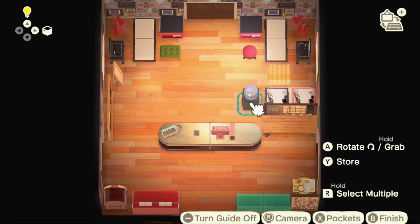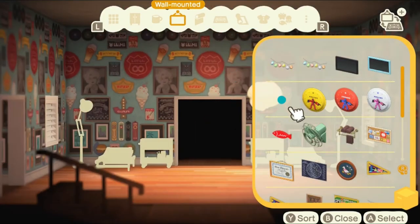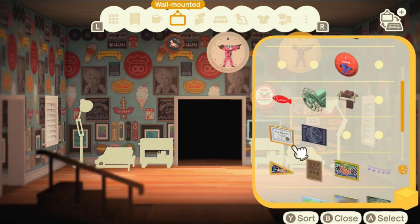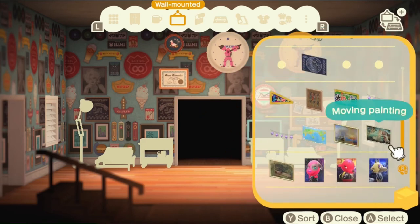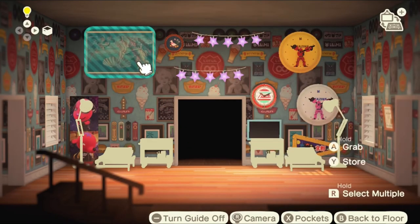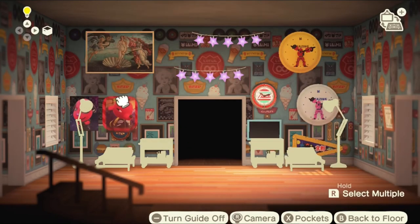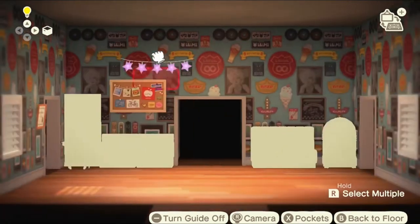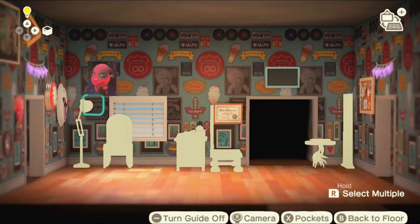Behind the divider I have the two cartoonist sets, but they remind me of light tables for tracing and making designs — so that's what those are for. Next I went to the walls and added some fake art and some of my favorite clocks.